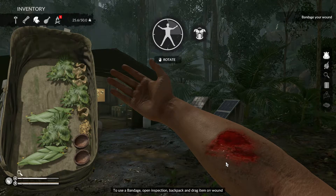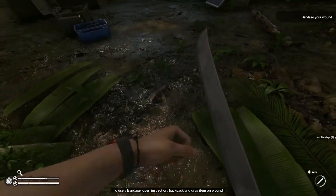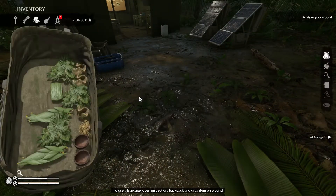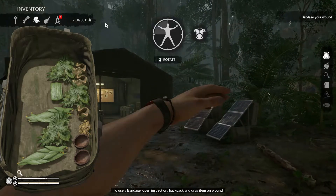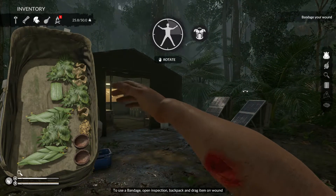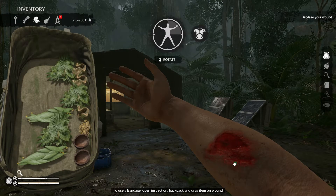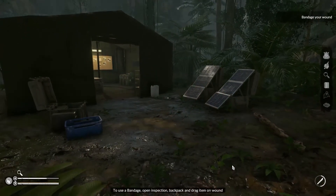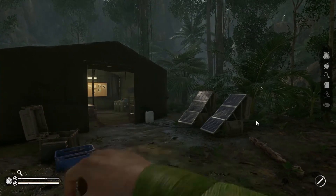Okay, so I missed. You need to actually apply to the circle, not the wound itself. Once again, you need to go into inspection mode and find your wounds, and apply to the dual circle. And voila! You got yourself a bandage.